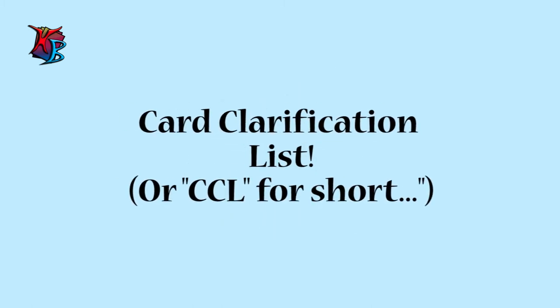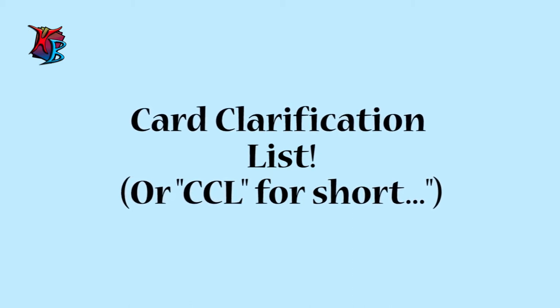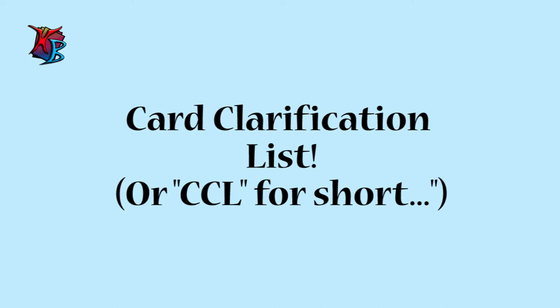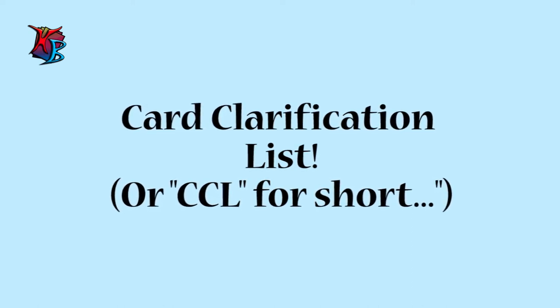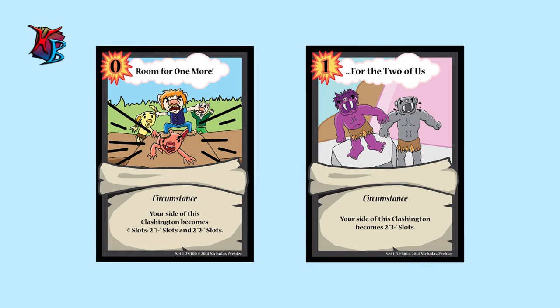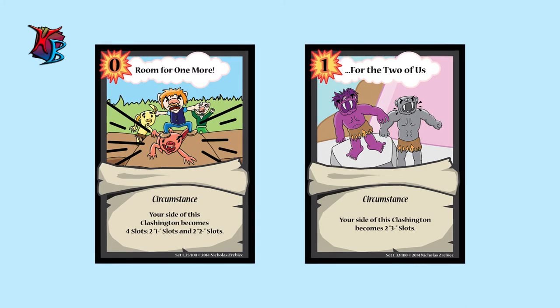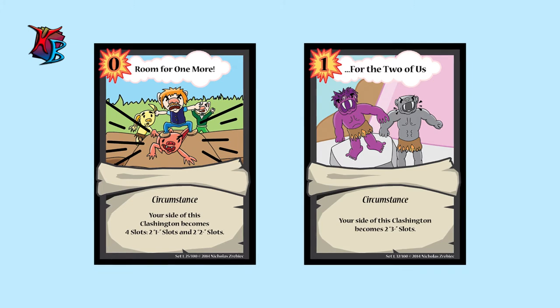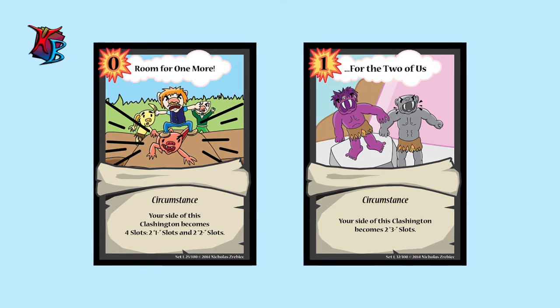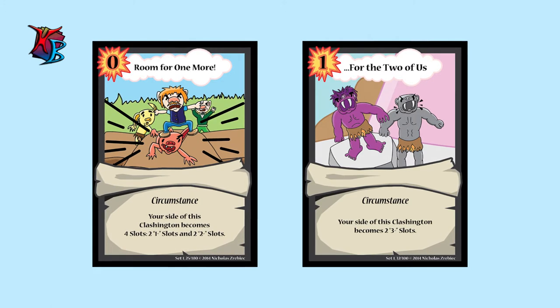This is the Card Clarification List, or CCL for short. The CCL has been made for the purpose of clarifying the effects of particular cards. If in need of an update, a new revised version of this document will be uploaded to the Dropbox. The two cards added to the CCL are "For the Two of Us" and "Room for One More," elaborating on how, if slapped out by another circumstance, the player in control of said card chooses where to place the minion piles once the Clashington has been reconfigured. Furthermore, if minions — conscious or unconscious — do not fulfill the level requirement of the new minion slot they are placed in, they are immediately sent to the torn-up pile.